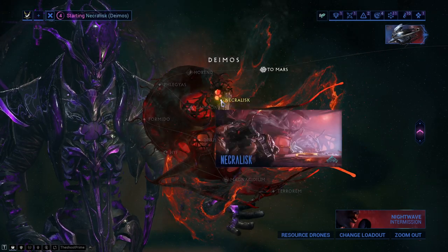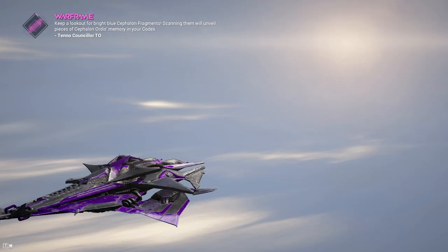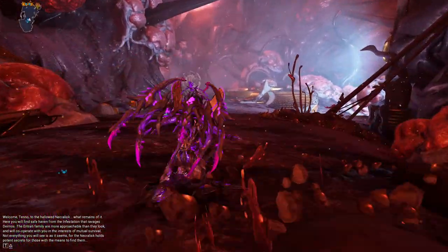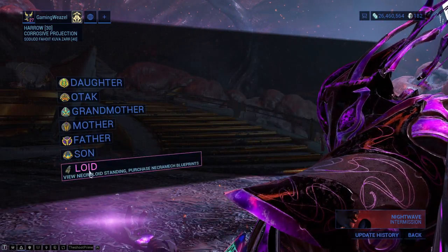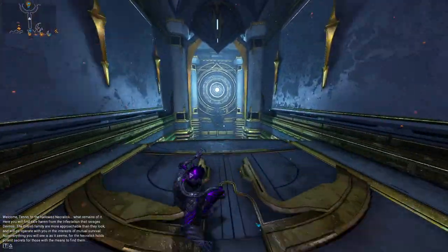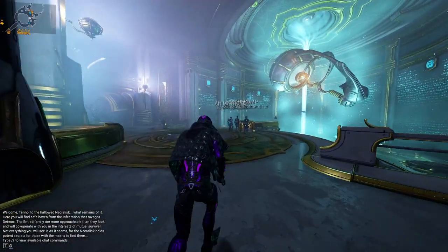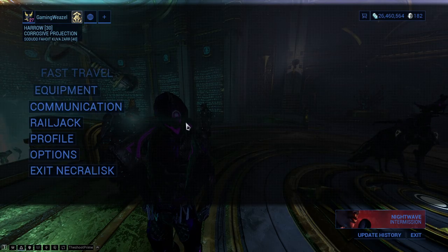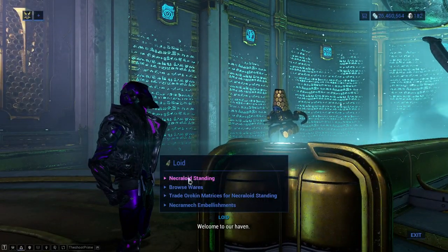Now let's talk about the Necramech. Here is the place where you acquire one. Necramechs are basically mechs — titans — that you can obtain. You can use them to fight off enemies, kill enemies, and apparently they're going to be very, very useful in the New War. Once you're here, fast travel or switch to Operator mode and come to Lloyd. Talk to Lloyd and you're going to check out your Necraloid standing.